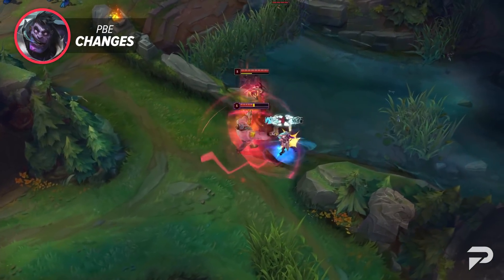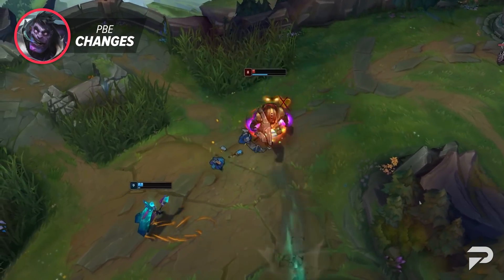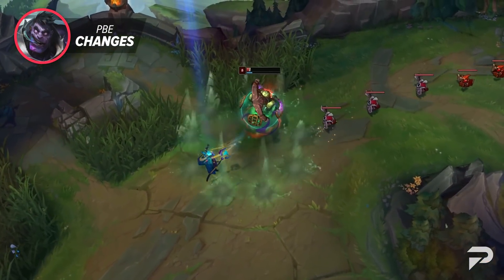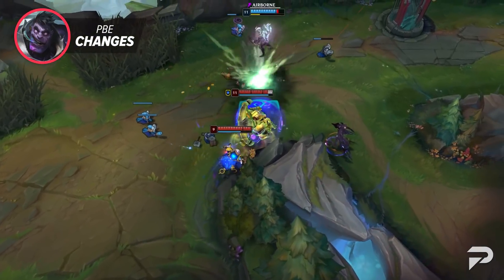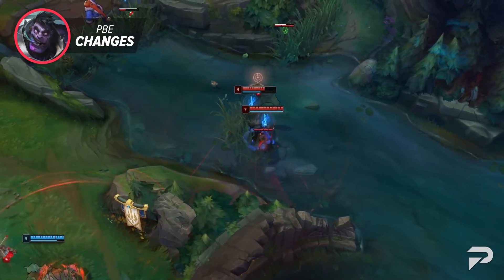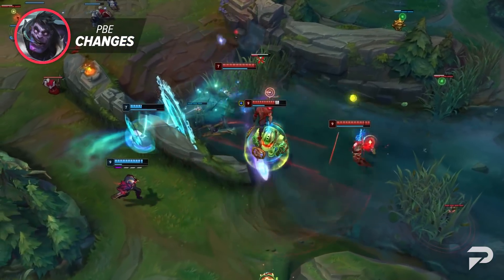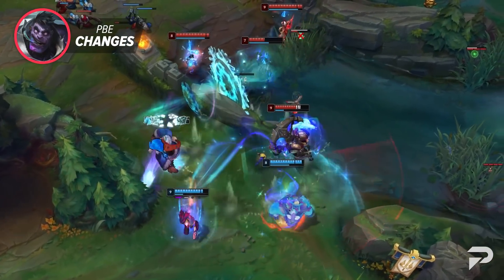However, we do want to touch on a few balance changes from the previous video. With Nautilus' buff to his jungle clear, many are wondering where he stands in the jungle meta due to him being primarily a support champion. While a few high elo players have found success with the Titan, overall he's struggling quite a bit to keep up. He has a decent clear time with pretty powerful ganks, but it seems like he's still too far behind and too vulnerable in not only his first clear but invades overall. It'll be interesting to see if Nautilus will climb up and break the 50% win rate barrier, or simply continue as one of the worst junglers at the moment.